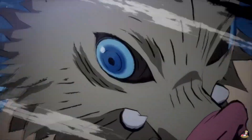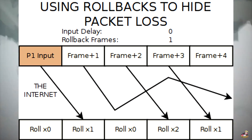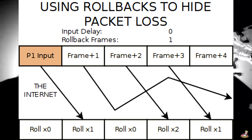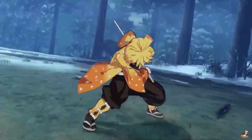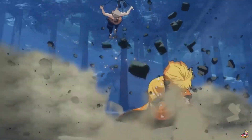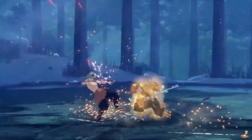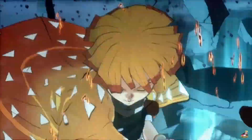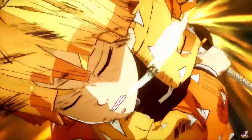Rollback netcode basically guesses the intended input before you even make it, and when the input arrives late, it corrects it — pretty much replays it and acts like it happened on time. That sounds like a server I could get behind. This would be amazing if CC2 was ever planning on implementing it. Plus, I don't think there's a 3D arena fighter that has this implemented already, so that would be a pretty cool first. But that's a big if — they have to make it part of the game while developing it. They can't just add it later as an update; it just won't work that way.